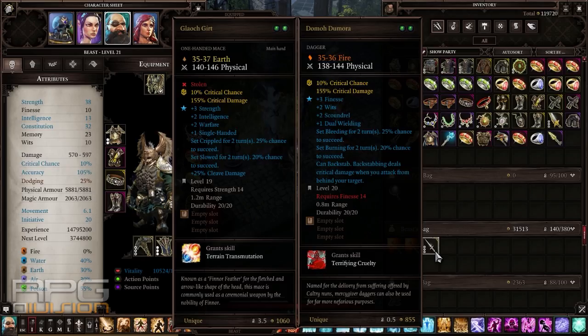Look at the stats: 10% critical chance, three finesse, three wits, two scoundrel, dual wielding — this is perfect. That's bleeding, 25% chance. That's burning, 20% chance. And you also get Terrifying Cruelty as a skill. Absolutely amazing.